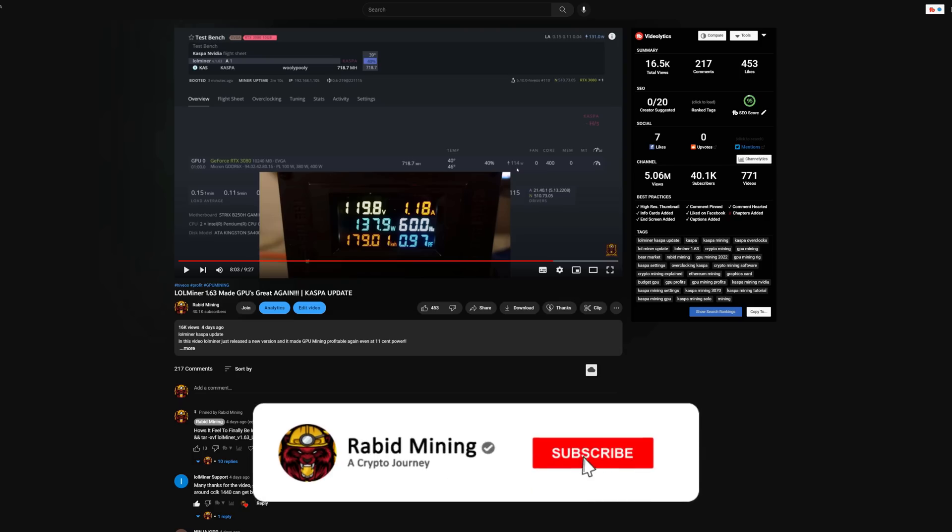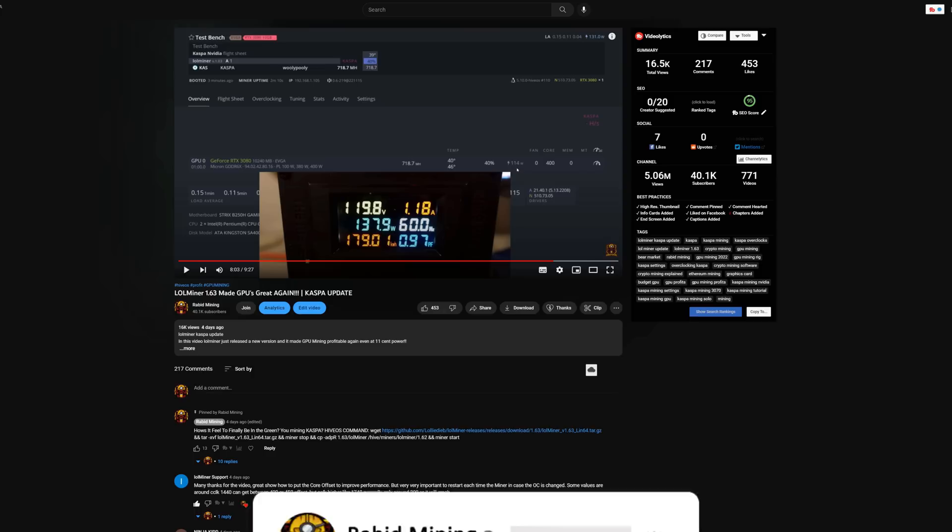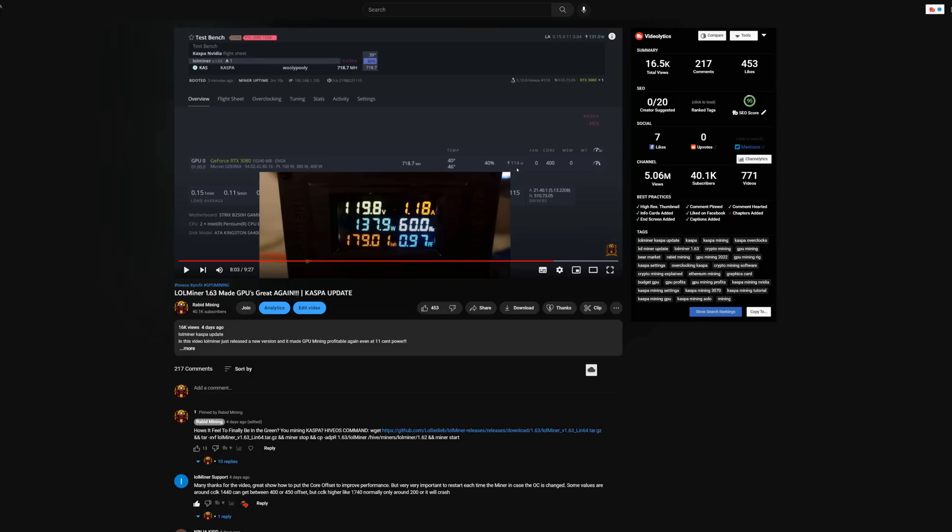Welcome to the channel. Earlier we looked at LOLMiner version 1.63 in HiveOS and showed how to set it up using core voltages with an actual voltage set and locking your core within the mining software. A lot of you are curious how to do this in Windows, so that's what we're going to look at today.